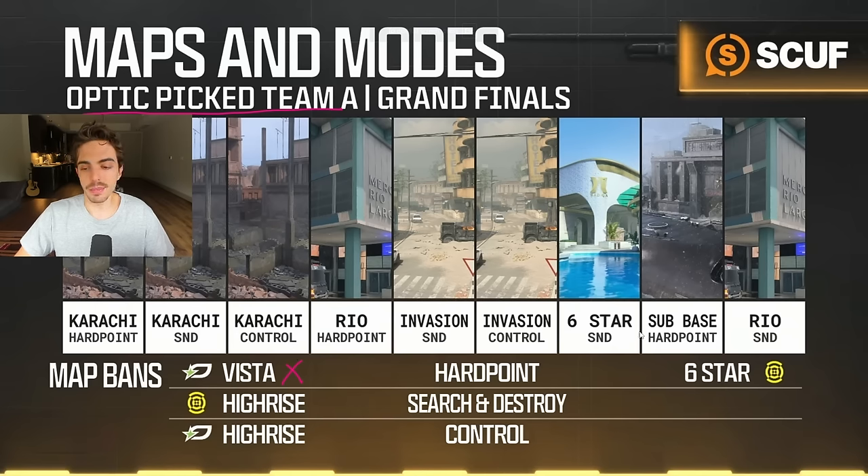For them, they obviously vetoed Six Star. Six Star was one of the more important maps for us in hard point — we were really good on it, I think we only lost it once in an official match to Toronto. So obviously that was going to be their hard point veto, same as in the winner's finals. We veto High Rise here as well — it's all basically the same vetoes from winner's finals to grand finals.